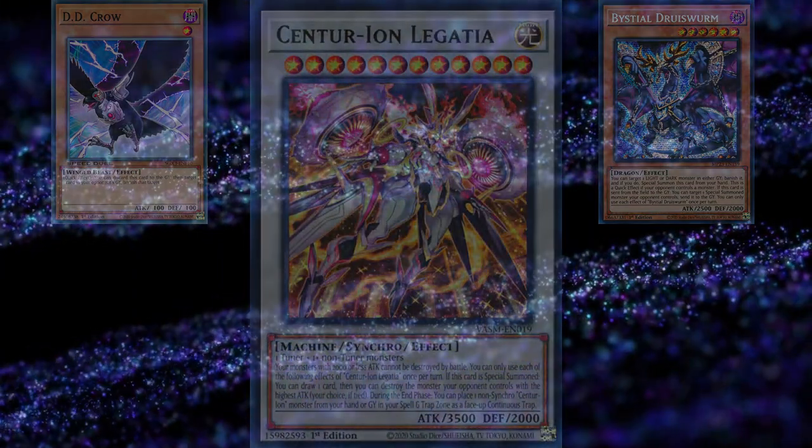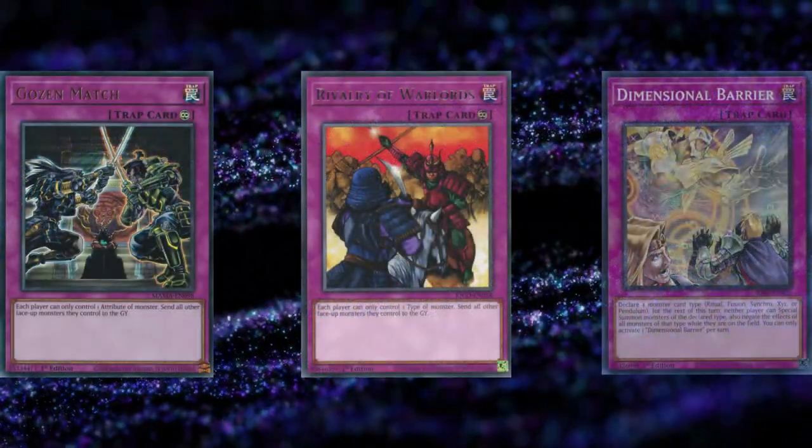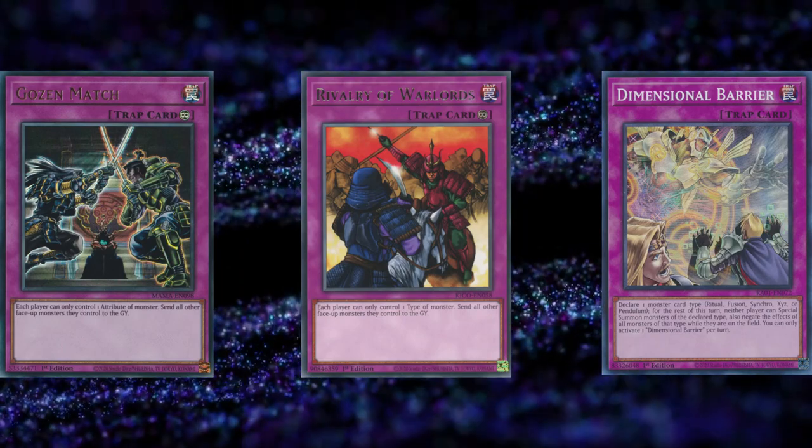For floodgates, it's pretty straightforward. They're different attributes, so Gozen is solid. Rivalry is pretty good. Debarrier is okay but not super great, since they can kind of just set up and wait, then play on your turn. That's pretty much it for going first.